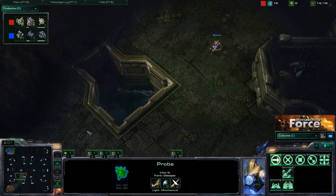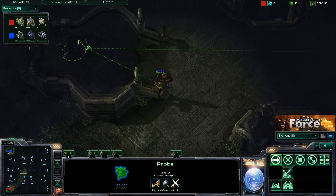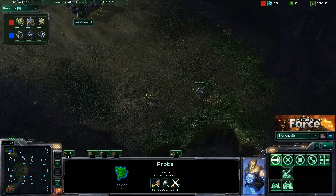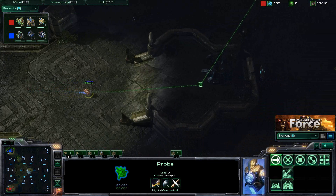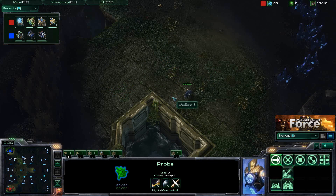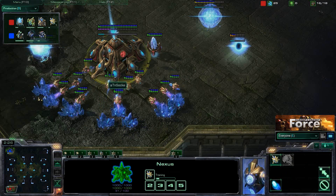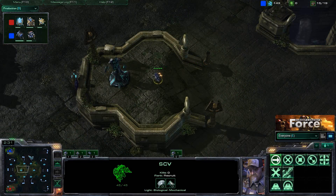Right now Saki is moving out with his probe to do some scouting and try to find his opponent, grabbing the Zelnaga tower and then moving to the other Zelnaga tower. He's trying to catch Saren's SCV en route, but he's actually going to miss it. He's going to go over to that corner, so he's going to miss Saren's SCV as he pushes on down. It looks like Saren's is probably going to be able to scout Saki's base before Saki finds Saren.